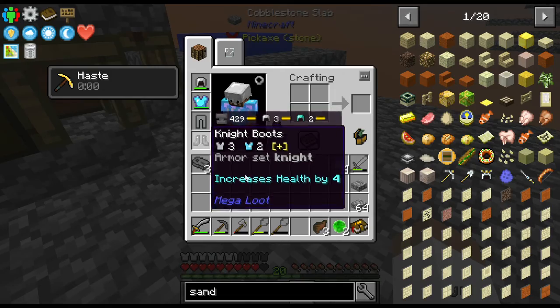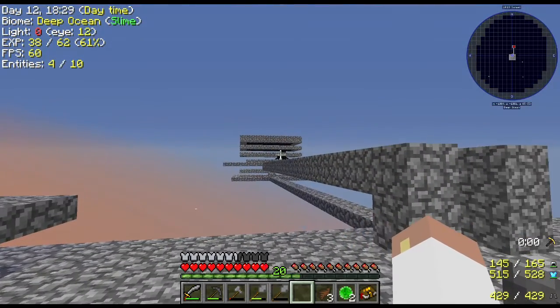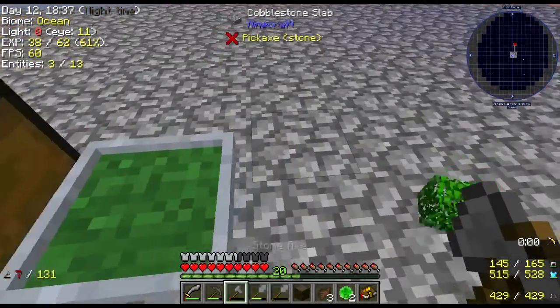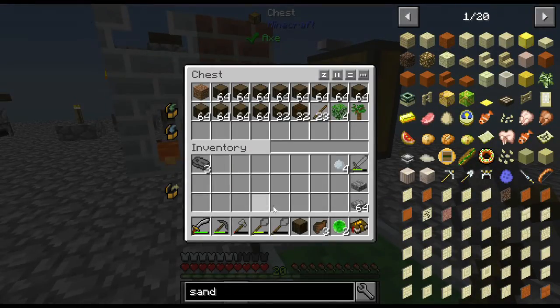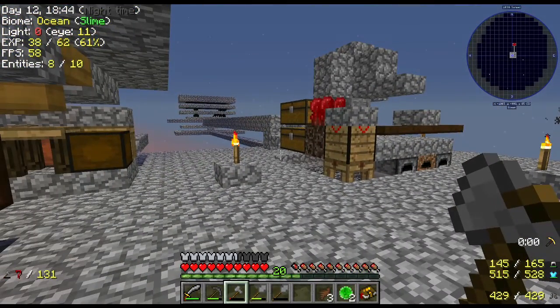Knight boots — it's some kind of armor, I don't really need it right now. But another spider! I waited so long for spiders and now I'm getting them regularly — that is too funny. I've been trying to save up and get some dirt, but I'm just not getting a lot of leaves and stuff. I've been sitting for a while and I'm almost ready to get another one.